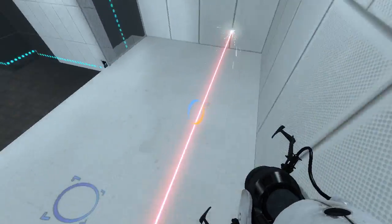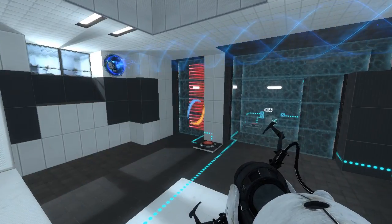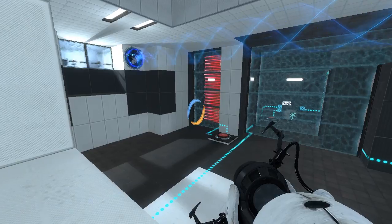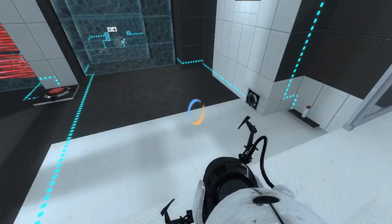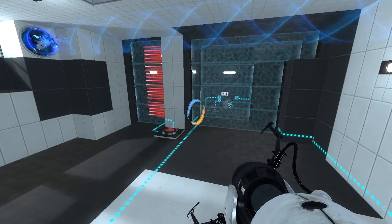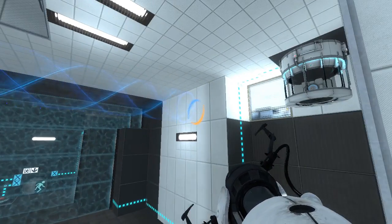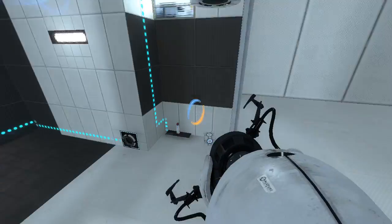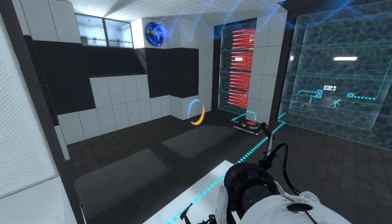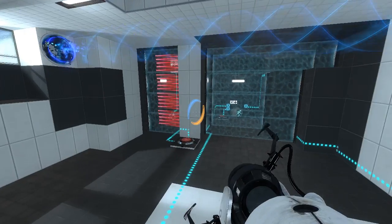What's up here? Laser, right? Yeah, okay. This looks very familiar. We've got a laser on an upper ledge, a normal cube and a laser cube, double fizzlers, and a funnel. I'm starting to see a pattern. Okay, where did the laser cube go? Over there. Right.